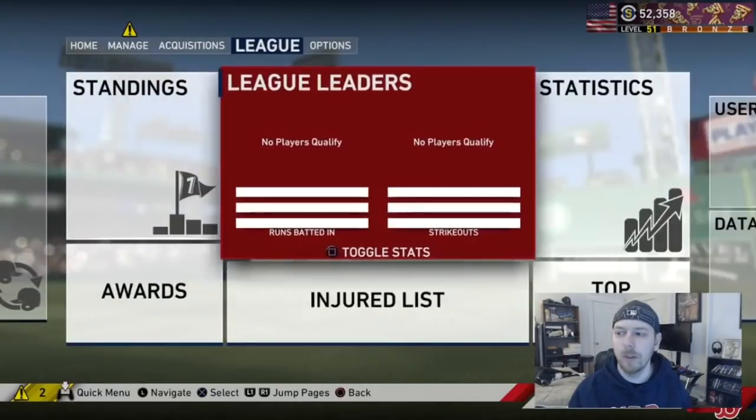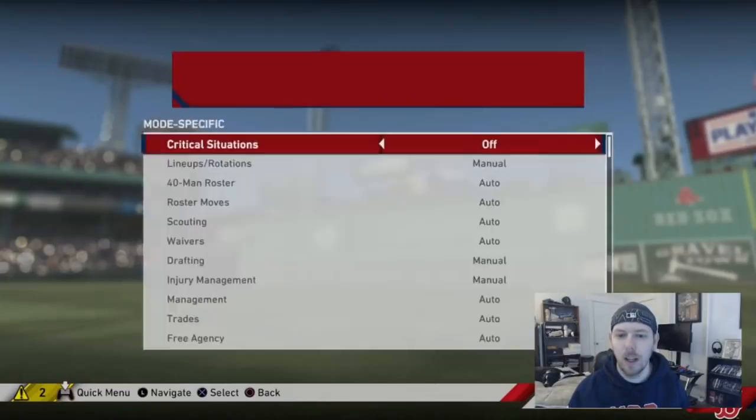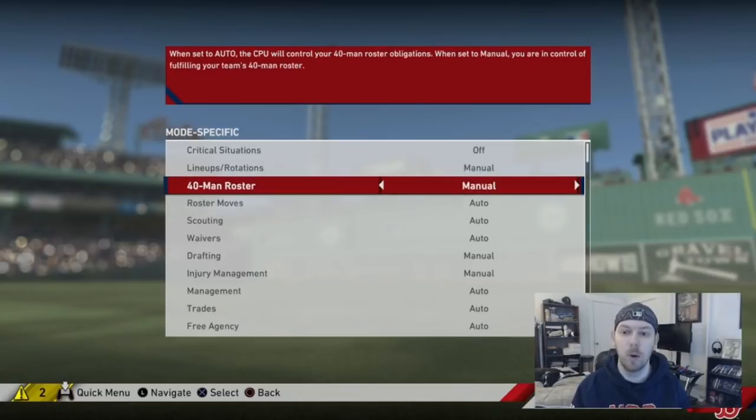If you go to user settings and then mode-specific, these are all franchise mode specific settings. Critical situations is kind of like March to October — turn it on or off depending on preference. Lineups and rotation: if set to manual you have to build your own lineup and set your rotation; automatic lets the computer do it. I always do manual. 40-man roster — also manual.